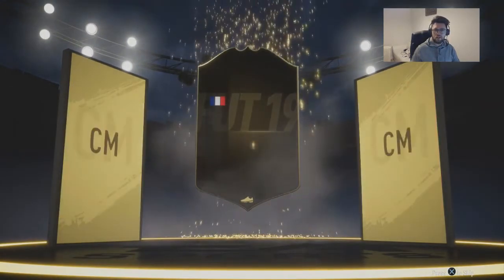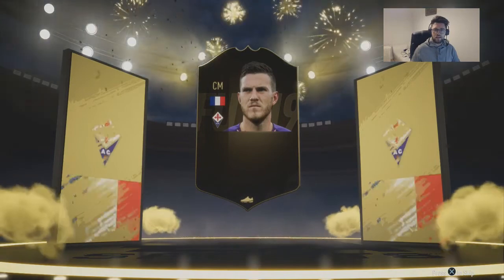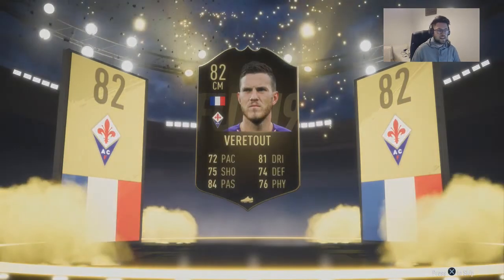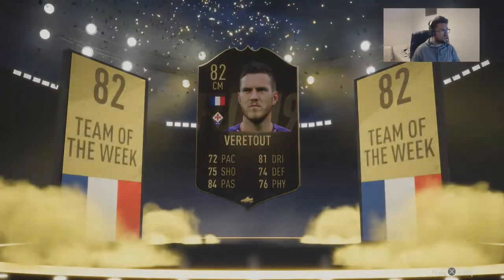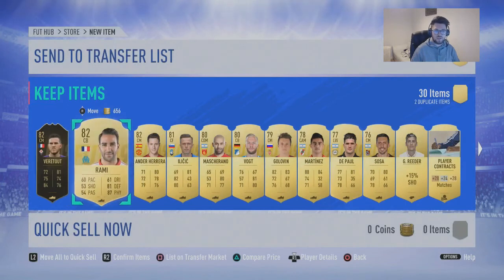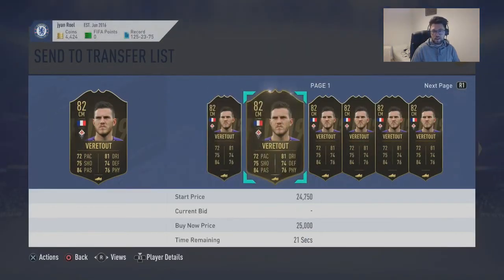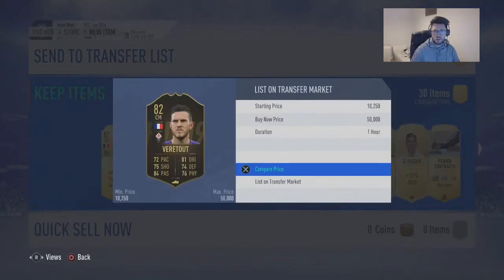We've made profit already — it's a French card from Fiorentina. Very nice, 82 rated. It's not a bad pack, not a bad pack. Obviously you can get a lot better. Unfortunately we don't get any more boards. How much is this guy going for? 20k — I'll take it. I've doubled my money at least.